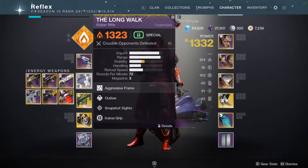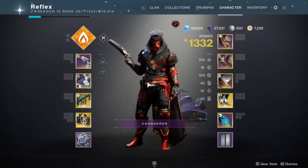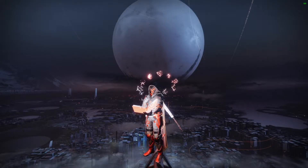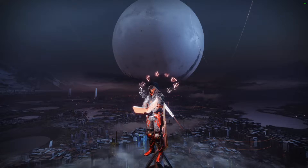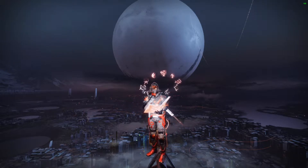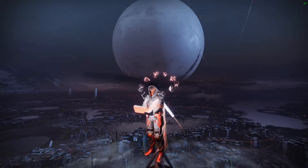I'm pairing this up with the Long Walk sniper, which came from the exact same dungeon — originally out back in year one — and we'll have a video on that shortly. The Colony grenade launcher of course, and the same armor I typically use with Top Tree Golden Gun. This hand cannon slapped, but I cannot wait to get a better roll. That's what it'll really come down to — comparing this or Fatebringer for the kinetic slot. Let me know down in the comments.